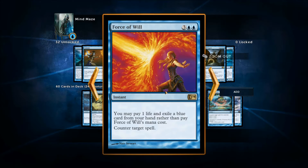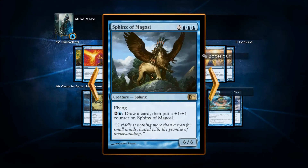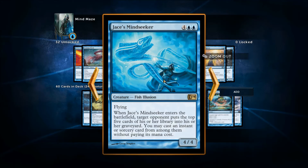This new card: you pay one life and exile a blue card from your hand rather than pay Force of Will's mana cost to counter target spell. It costs five to counter, or you exile a card and one life — I just left it out. Sphinx of Magosi is another new card: six six with card draw and flying — a good card, I just didn't have room for it.